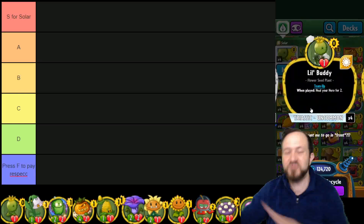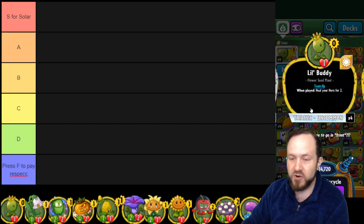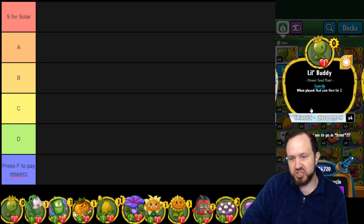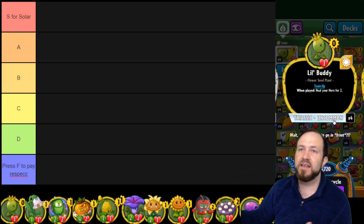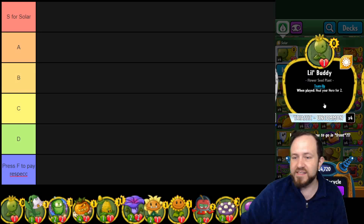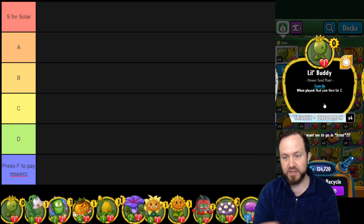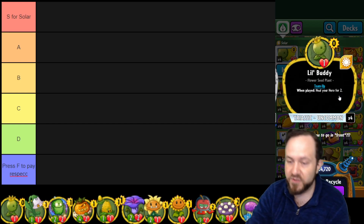We're starting off with Little Buddy. This is actually an extremely useful card — it does so much more than just look cute. First of all, it's a zero cost. Someone on Reddit, it might have been Justini, really pointed out that Little Buddy could just be like a free Escape Through Time. Escape Through Time is the two cost zombie card that makes one of your zombies not take damage that turn, and Little Buddy, since it's a team-up and it's free, you can just stick it in front of one of your plants and protect it.